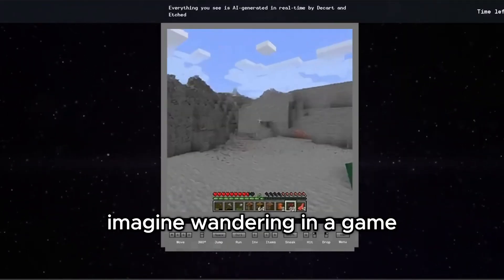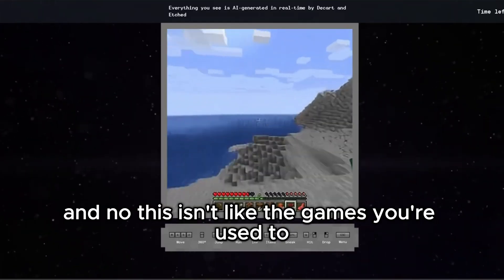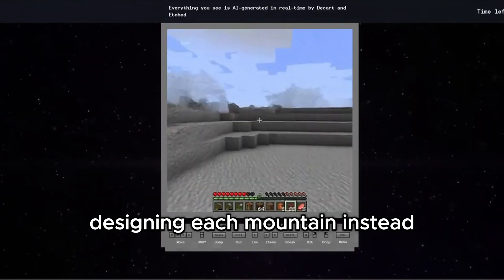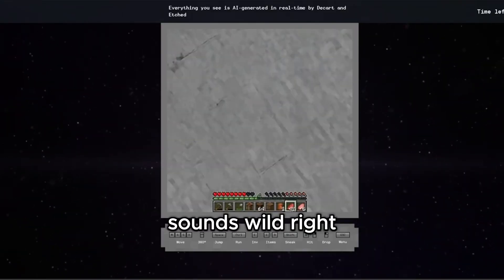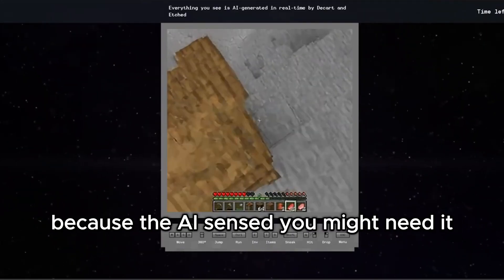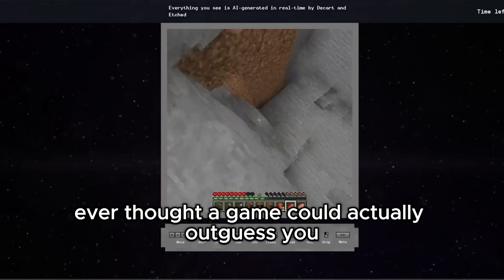Imagine wandering in a game and suddenly you see a mountain form in the distance. This isn't like the games you're used to — there's no developer sitting there designing each mountain. Instead, it's the AI thinking on its feet, creating based on your interactions. Imagine you turn left — suddenly a river appears, because the AI sensed you might need it. Ever thought a game could actually outguess you?